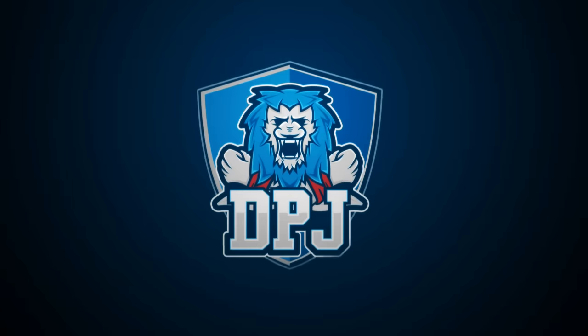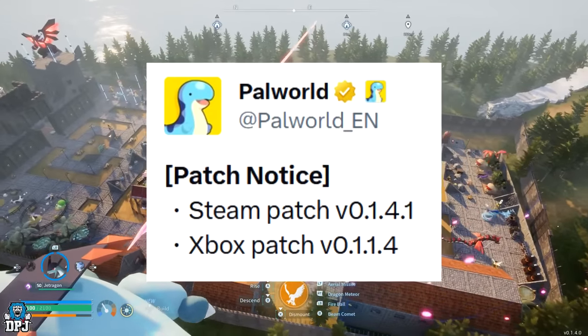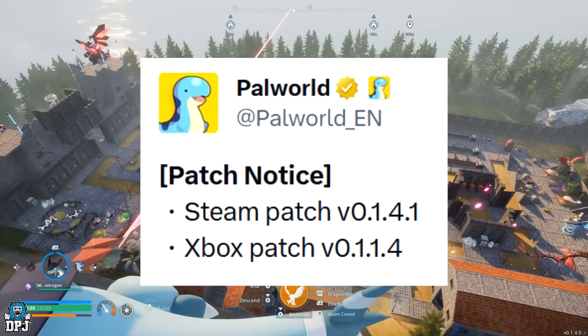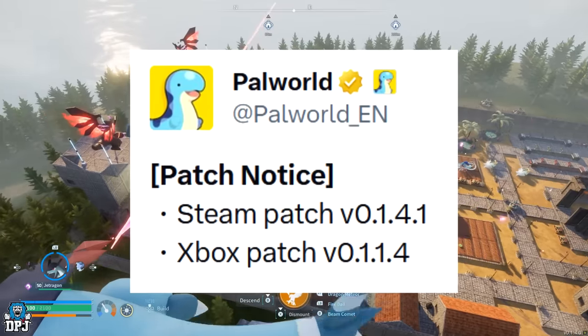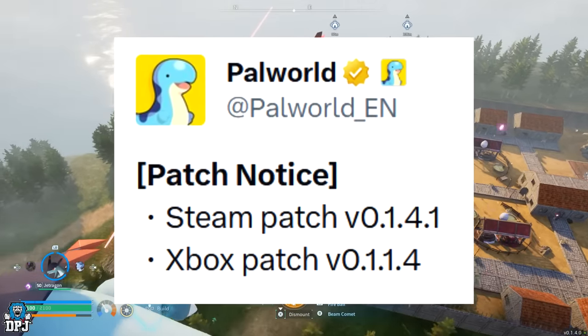In this Palworld video, we go over the most popular glitches to see if they still work after the latest Palworld patch. This is version 0.1.4.1 on PC and version 0.1.1.4 on console.